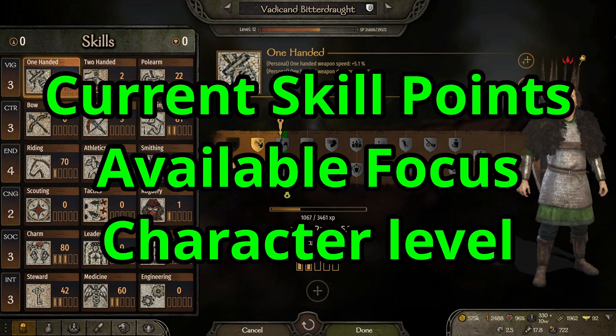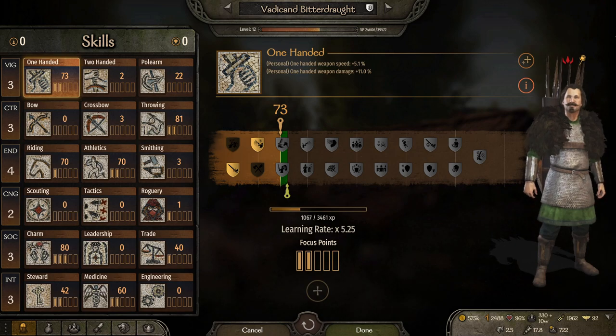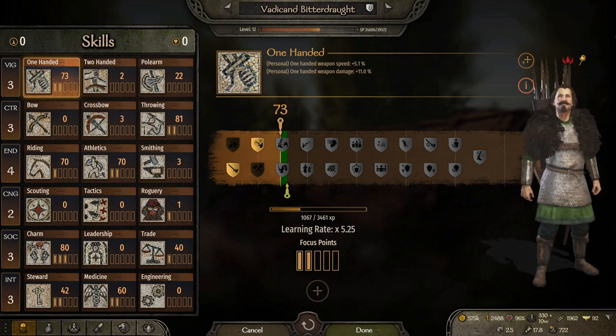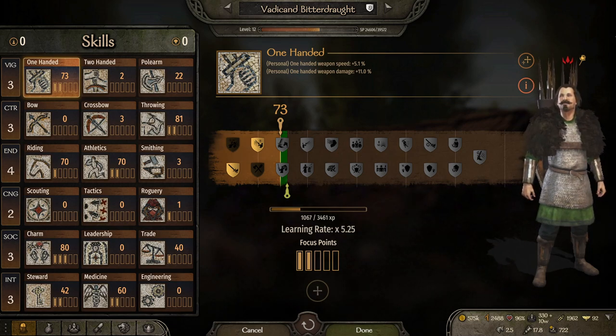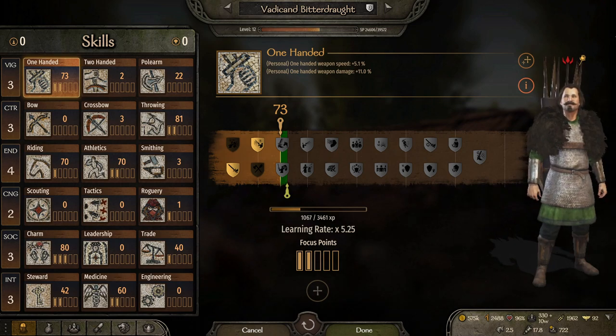Character level is something a lot of people don't think about. If you have two characters with about the same stats, yet one is level 17 and one is level 11, the level 11 is going to get you a lot more points later on. And you don't have to take time to level them because they're going to gain levels on their own.